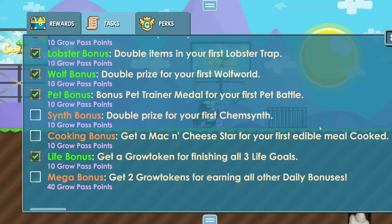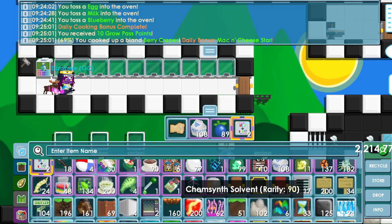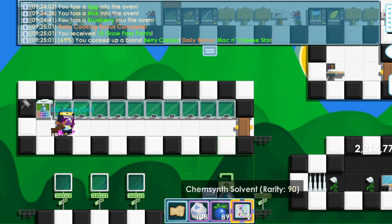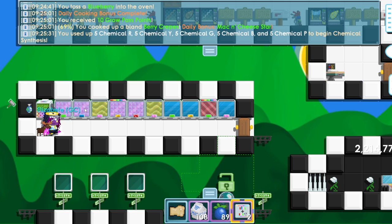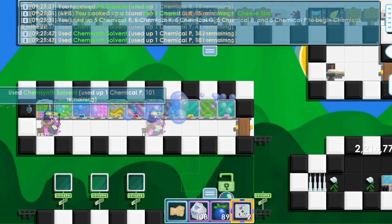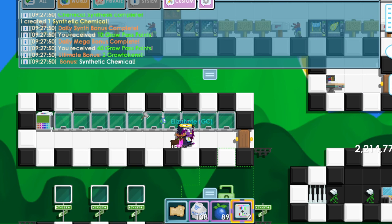Now we have two left: cooking and synth. For synth, you need all the chemicals in your inventory. The simplest one to use is this one — there are more complicated ones but this works easily. How it works is you push the green indicator to the target zone and do the same for each chemical. Now as you can see — ultimate bonus: two grow tokens! I've finished every daily bonus.